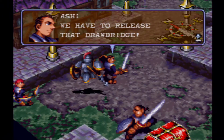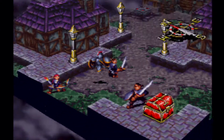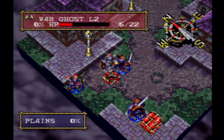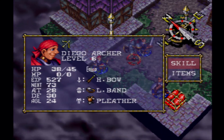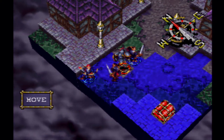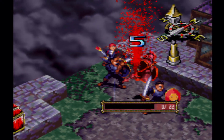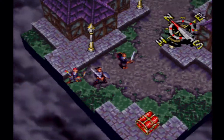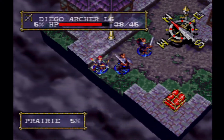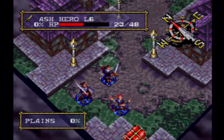We have to release that drawbridge — if we examine the switch, it should release it. The game mechanics are going to prompt us on that. So Diego is level 6 now. Let's finish him off and then gather the items and continue on. We'll go ahead and heal Ash so we can get the experience for that.